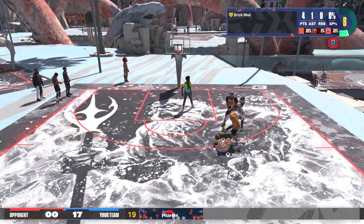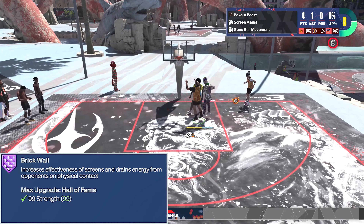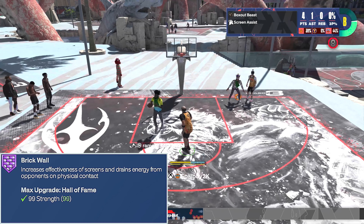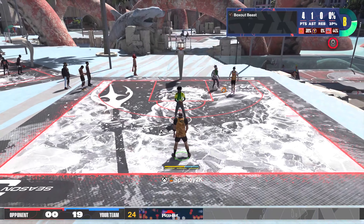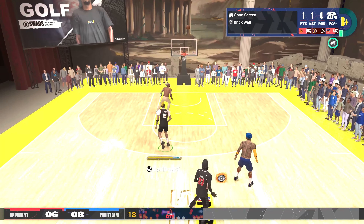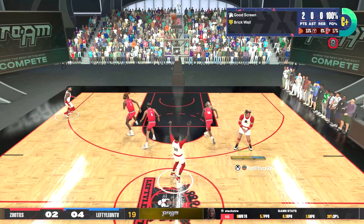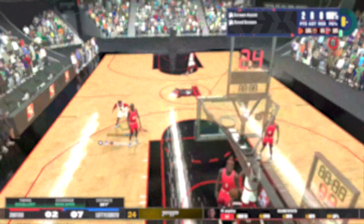The long definition of the Brick Wall badge says that it increases the effectiveness of screens and drains energy from opponents on physical contact. Now for this particular video, we're going to be focusing on the screen effectiveness, and we're going to compare each level of Brick Wall against each level of Pick Dodger and see how they stack up against each other. Let's first start by looking at how no Pick Dodger stacks up against Brick Wall at each badge level.